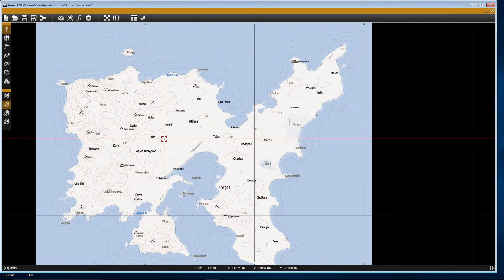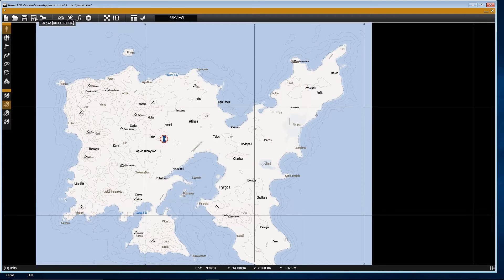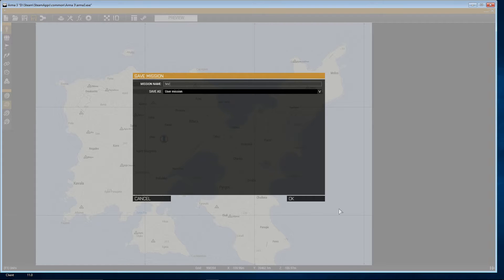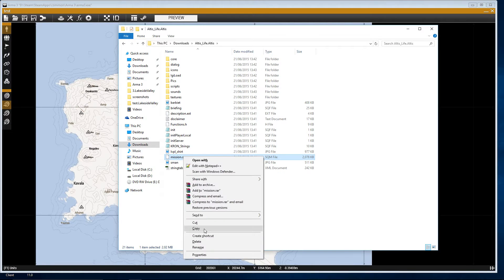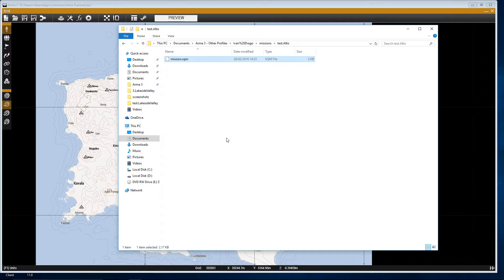Let's just drop a unit down because we need to create a mission quickly, save this as 'test'. Let's go into the mission folder, copy this, go to Documents, Arma 3, profiles, Ivan, missions, test - get rid of that one, paste it down there. Let's have a quick look around.